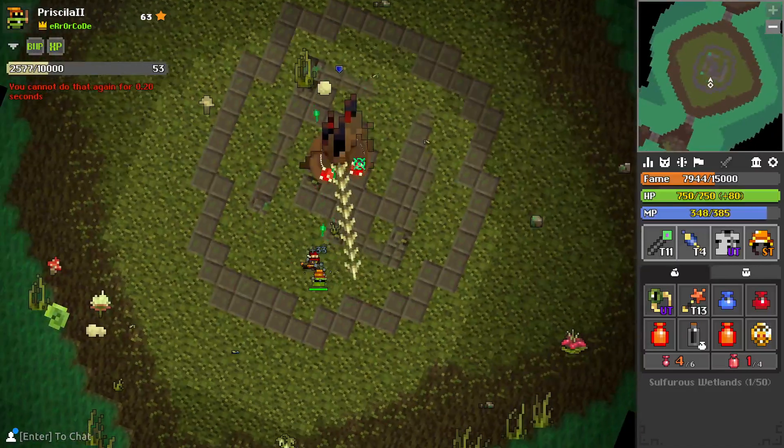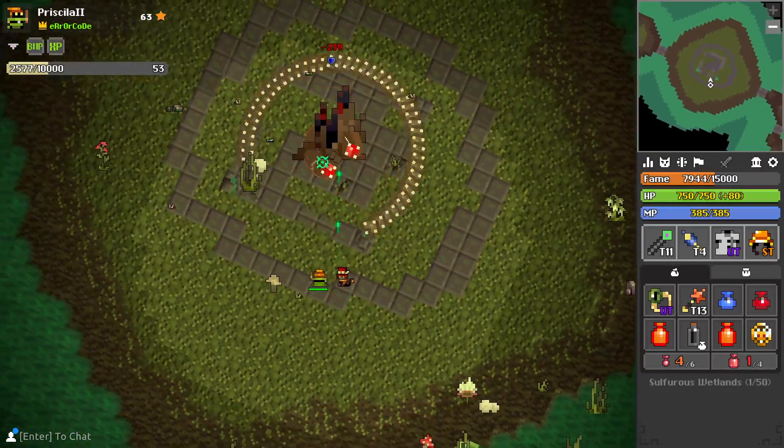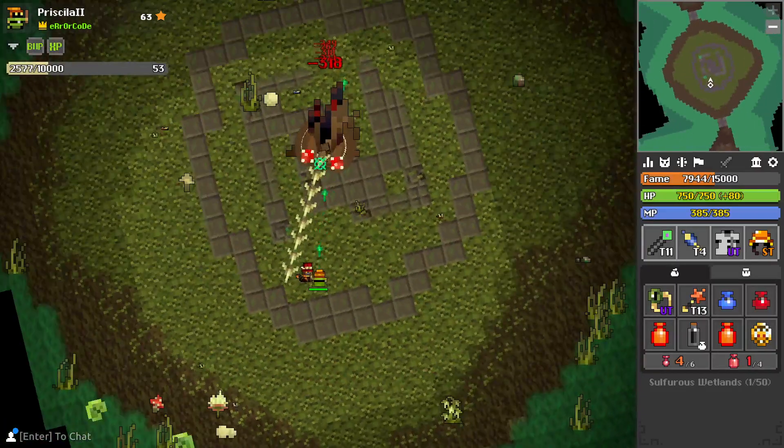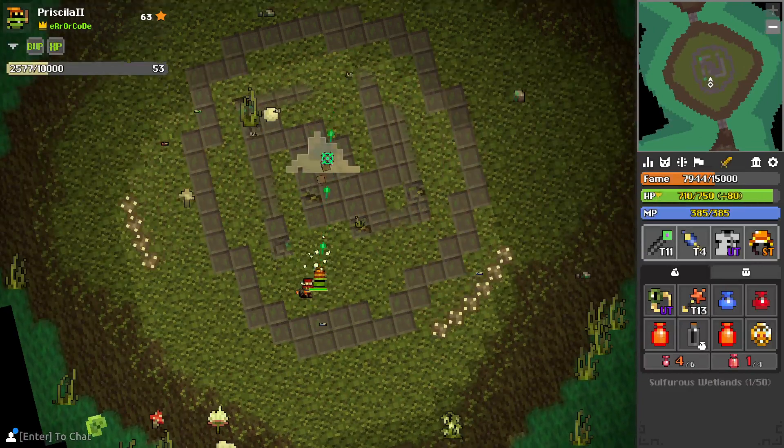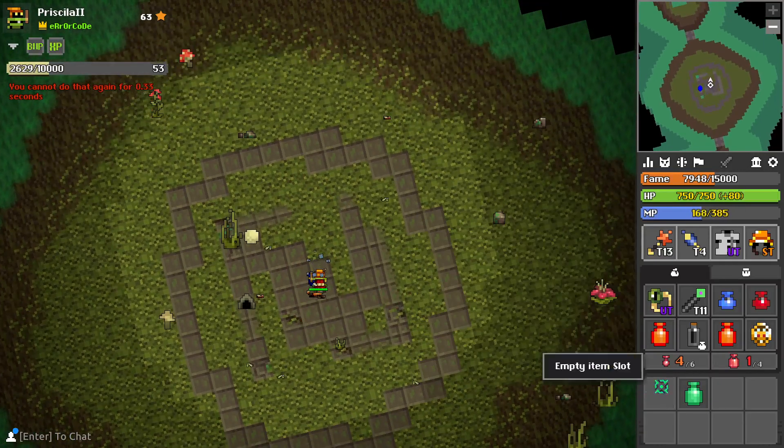Now there's no arrow but you still have to do the same thing. You can weave in between these as they split, but you can also just tank one or two. 123 damage is no biggie. Boss is dead, pick up your loot.